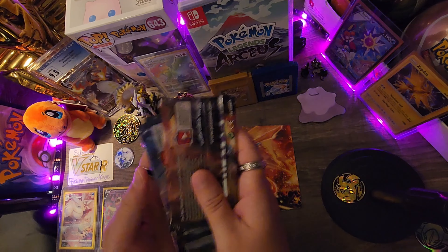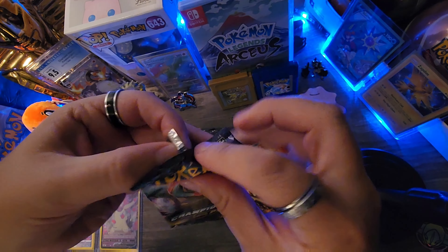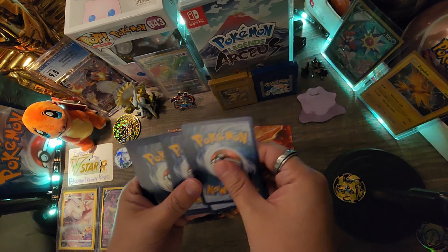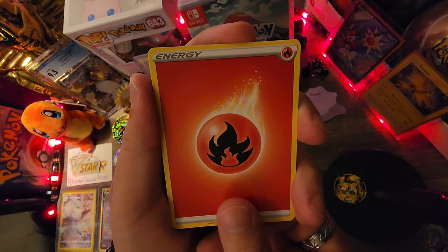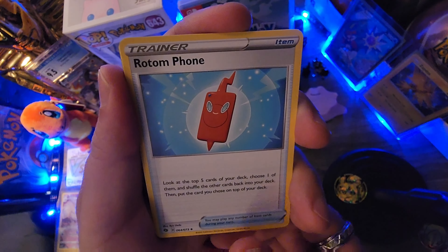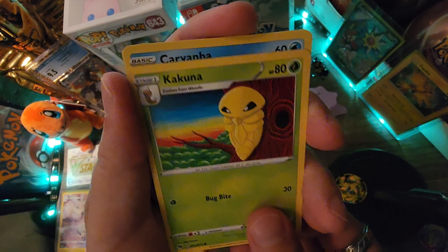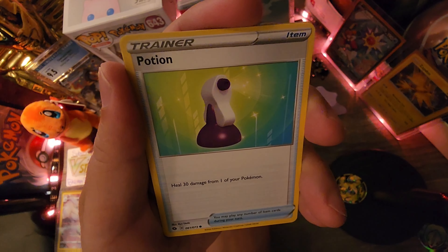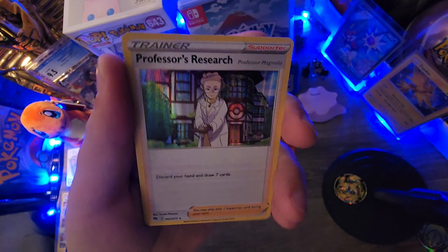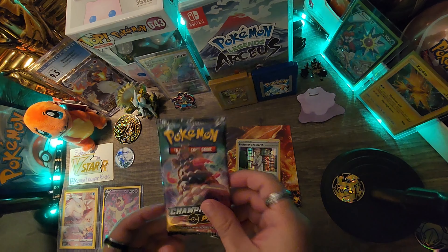Let's mix them up and start ripping some open. We'll start with this booster pack. Hold some heat — second code card of the day, two, three, four back, and a fire energy. Trainer card, Pokéball trainer card, Weedle, Kakuna, Carbink, Potion trainer card, Incineroar reverse holo, and a Professor's Research holo. Let's go with the second pack!